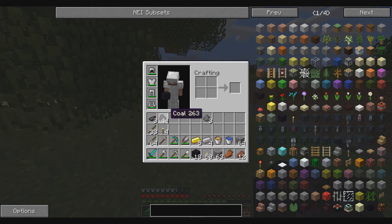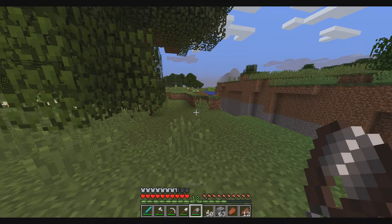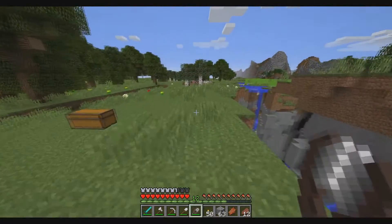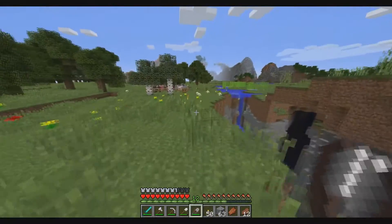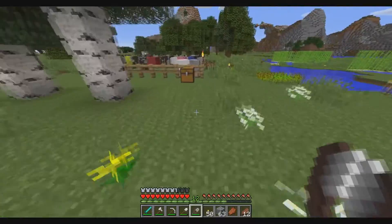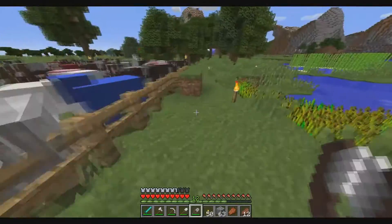Here's obsidian — I have 18, which should be enough for a portal and an enchanting table. But I didn't even count that out. Since I'm here, let's go shear some sheep.